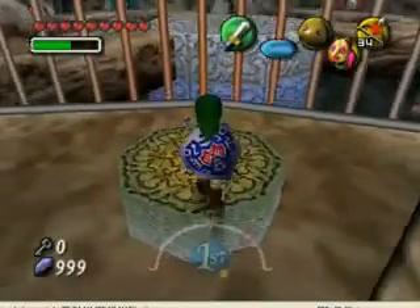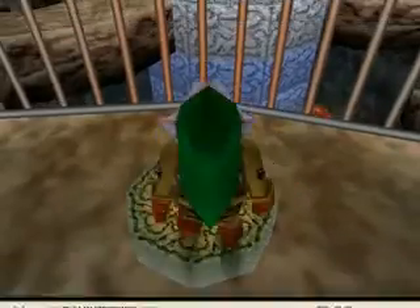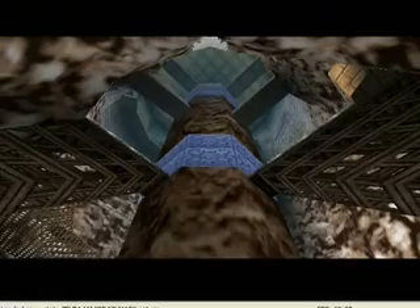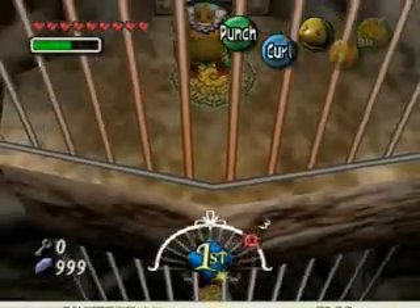So, the door unlocks. Once you go through it, you'll see a switch. If you ground-pound on it, it will raise the tower thingy in the middle, which really sucks.